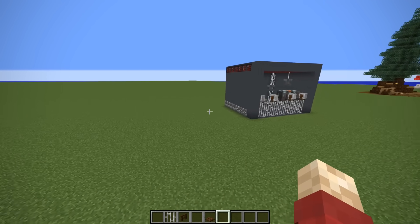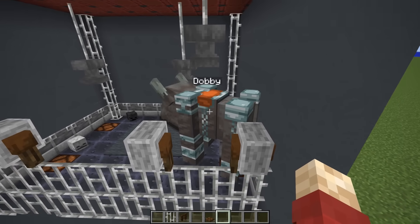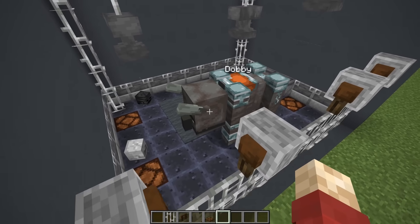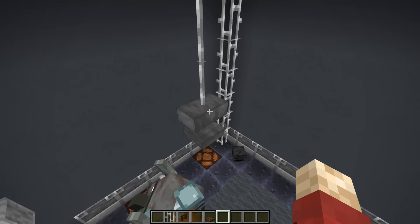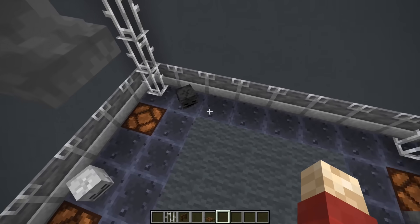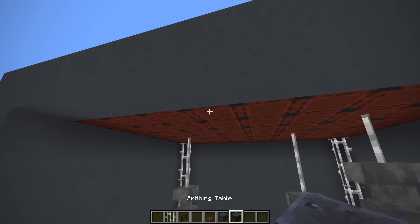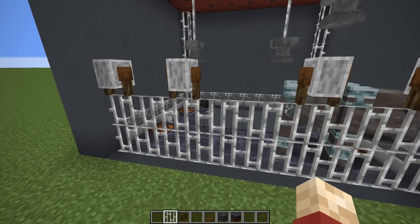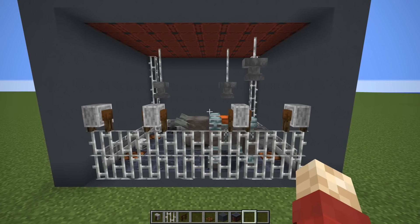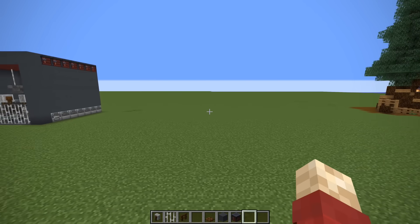Let's move on to the next design, which is another ravager one - a ravager-themed room. Instead of just putting the ravager face on the back, I've actually gone for more of a metal-themed room because of the armor they wear. We've got smithing tables on the floor, some skulls to show they're dangerous, some hanging anvils, and smithing tables on the top for the ceiling. Then we've got a 'do not cross' security fence kind of thing. This could be a really cool room design if you wanted to keep a ravager as a pet.